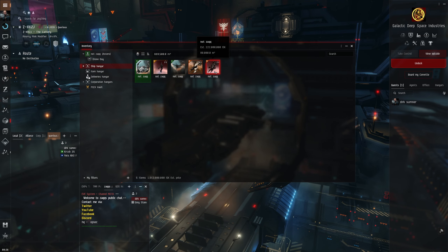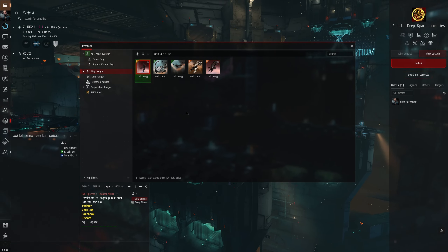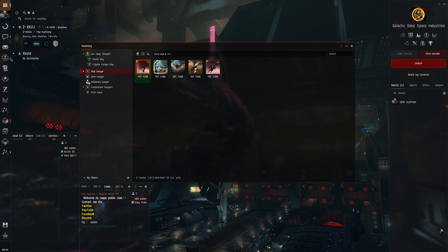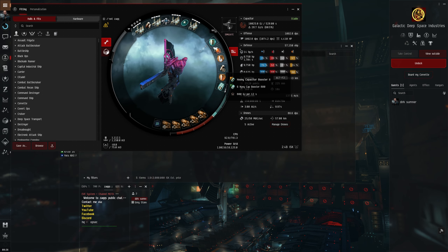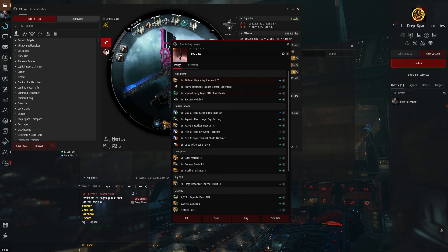The next thing we did was get our Vargur, so this is what I use to run the higher dead sites - your 10/10s and 10s down here. Just a super quick look at the fit - it's not crazily overpowered or anything, just standard sort of stuff. I've only gone with a large shield booster because that's all I really need for the 10/10s, which is pretty much all I'm going to be using this for.